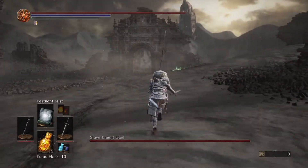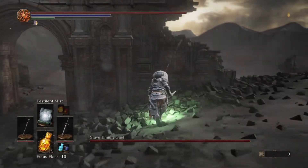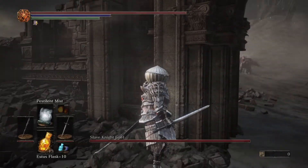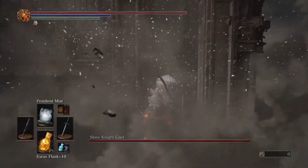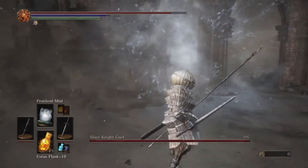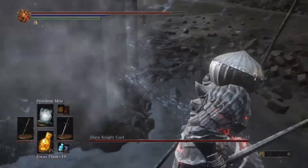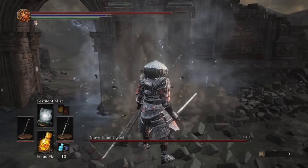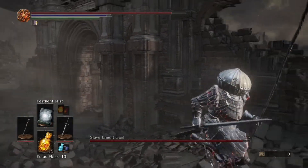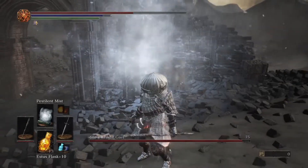Now I had a proper duel with him back in the day — fought him the proper way. But I thought I'd try out some cheese strategies just to see how well they actually still work in 2022. Maybe some people are stuck on him and want to know if there are any cheese strategies that work. And much like Dark Eater Midir, Pestland Mist — if you cast it near one of these walls and stand behind it, Gale will just attack the wall and be injured through the Pestland Mist through the wall.